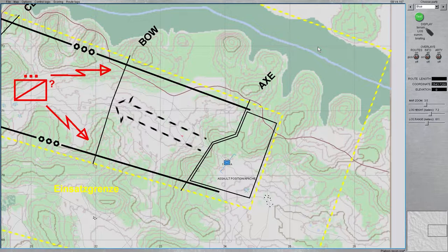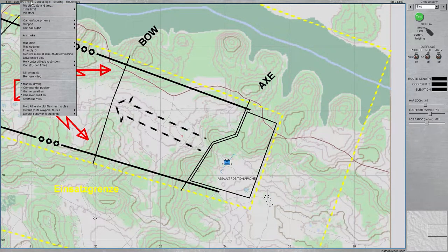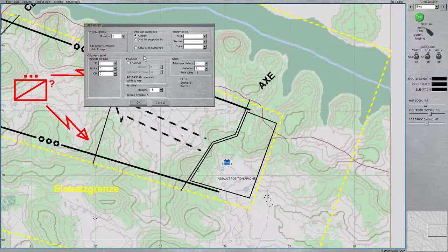Now I'll go into Support to set up fire support for the scenario. Go into support, blue, and add indirect fire assets — three batteries, six tubes of artillery per battery, with unlimited rounds of HE, smoke, and ICM. I'll decrease airstrikes to zero since I don't intend to use them. For who can call for fire in a single-player scenario, I recommend setting blue side to all units and do not allow the AI to call for fire — otherwise they'll call fire missions, tie up your guns, and you can't cancel them.